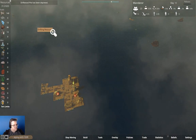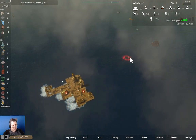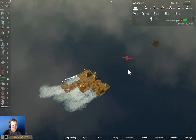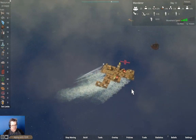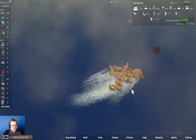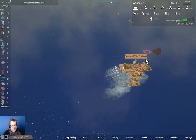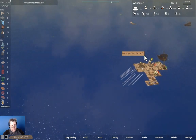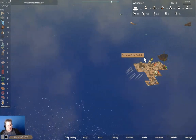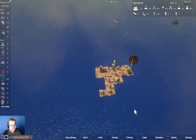Trade post. Drifting resource. We're going to come up this way. We are now collecting some stuff.